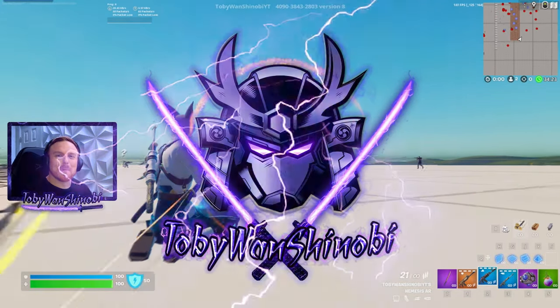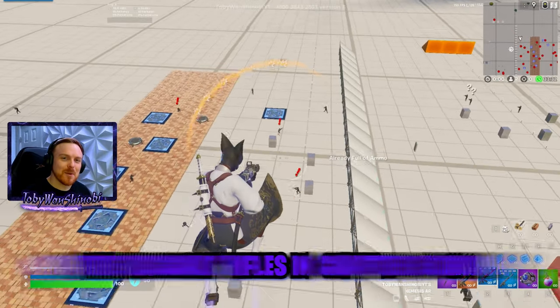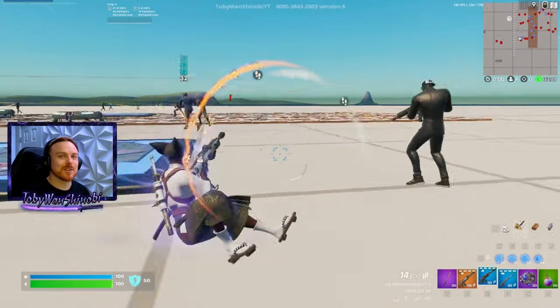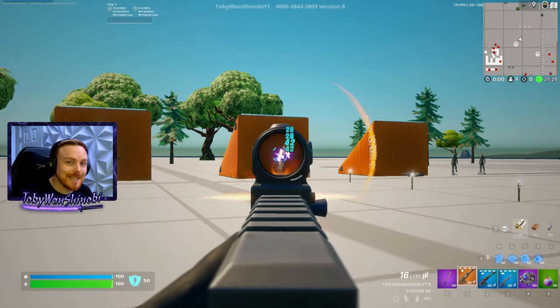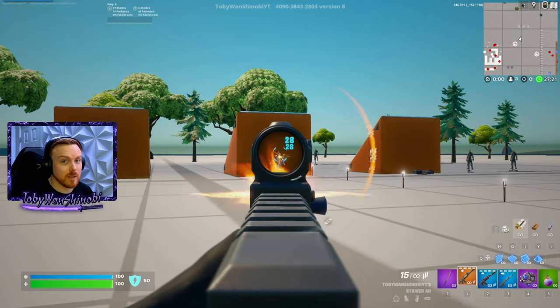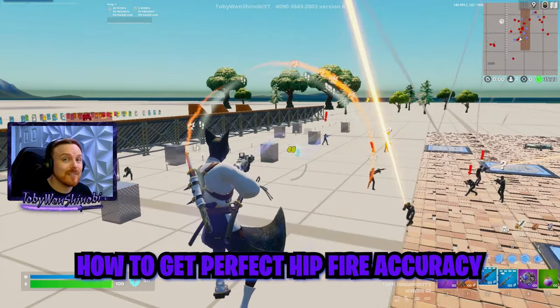What's going on, everybody? Toby Wan and Shinobi here, and today I'm going to show you some pretty crazy tricks with the assault rifles in Chapter 5, Season 1, and how to use these weapons most effectively. In this guide, I'm going to show you how to completely get rid of vertical recoil on your assault rifles with a glitch, and how to get perfect hip fire accuracy with assault rifles, even in the air.